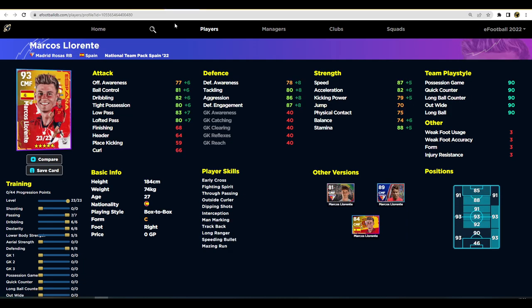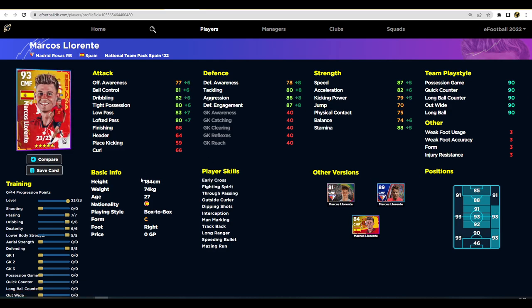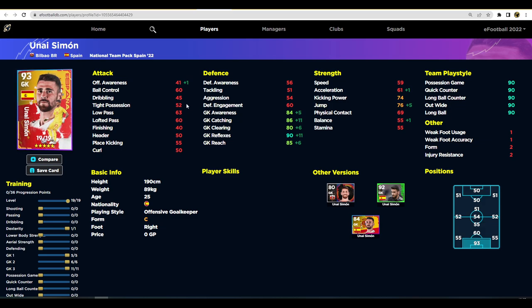Next we have Marcos Llorente — another one of my favorites. I play with him a lot on my Xbox account and I think I have this maxed out version. If you're playing him as a box-to-box and don't have someone like Davids or Vieira, Llorente is a perfect player there. He's got excellent dribbling, passing, very good speed, and solid stamina — definitely worth it.